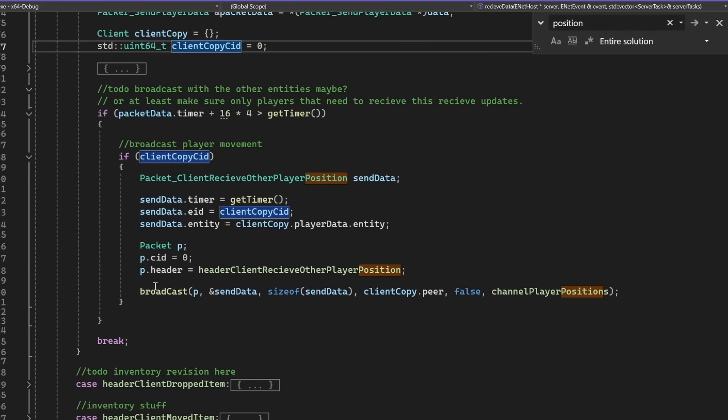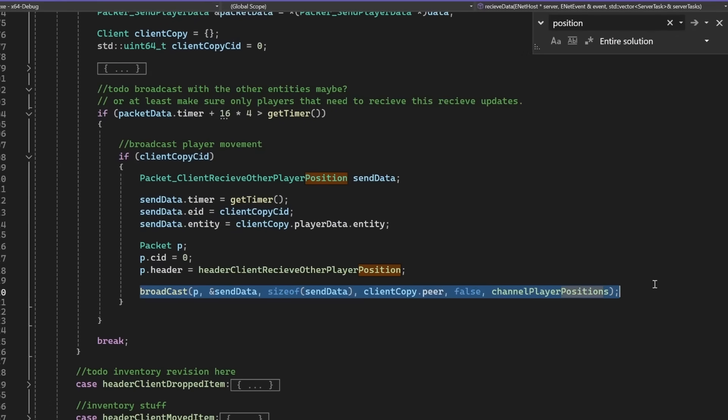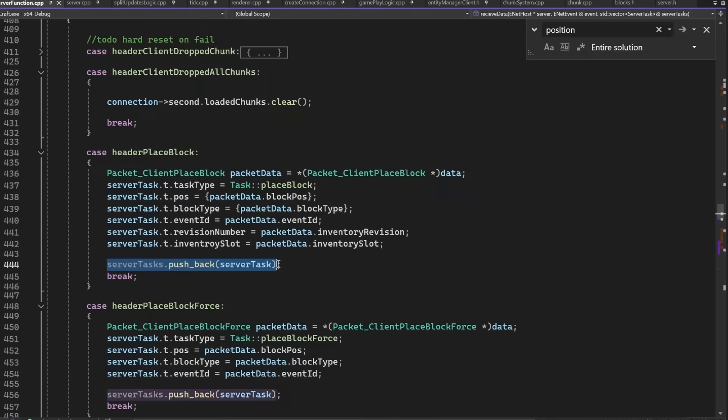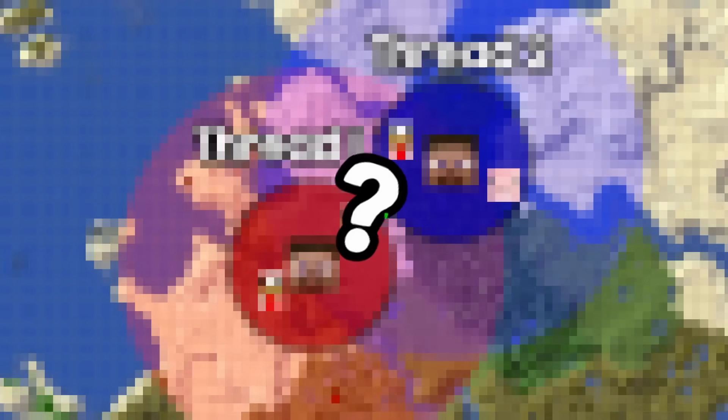For some of them, I just instantly forward them to all the other clients, like player position updates, to keep them as responsive as possible, and also chat messages. But all the other messages are just placed in a queue and will be processed later, for a very smart reason that I'll show later.